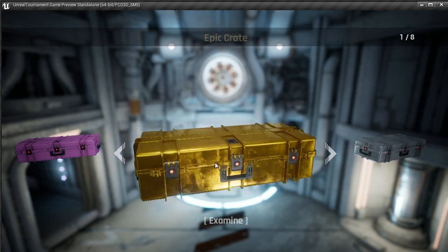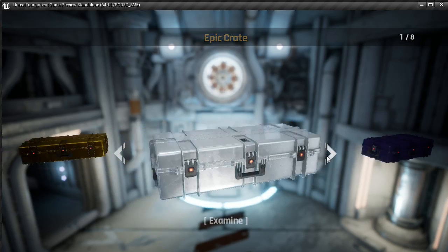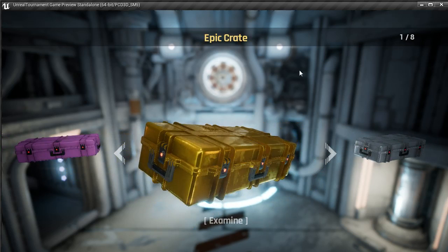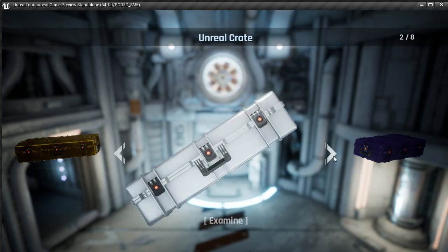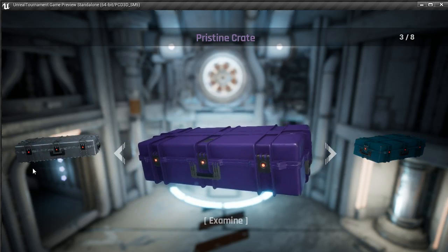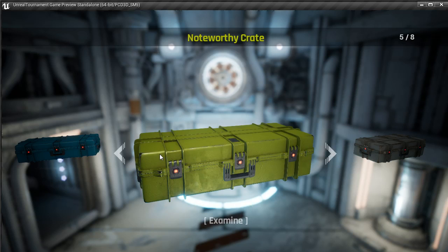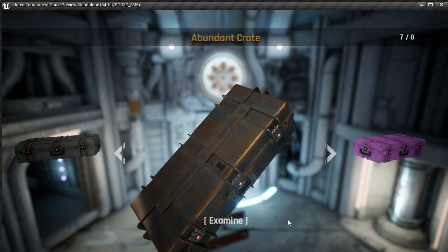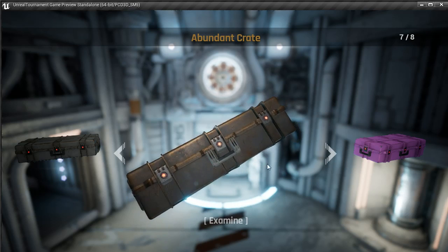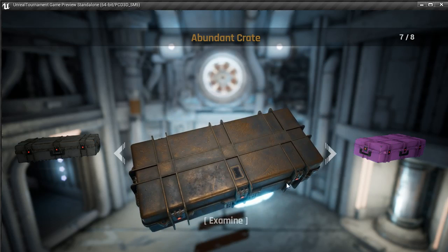We have various different crate types, and these are all in a rough rarity list. So you have the Epic crate, which is bright and golden, all nice looking. You have the Unreal crate, which is kind of a more dusky silver, still quite shiny and metallic. You have a pristine crate, which doesn't have much scrapes or battle damage on it. And that sort of progresses down through the standard blue, green, white, and then at the very bottom of the rung, a very heavily damaged, beaten up little crate — the most common that you're likely to find. This rarity system only exists just to show that you can have all these different crate types.